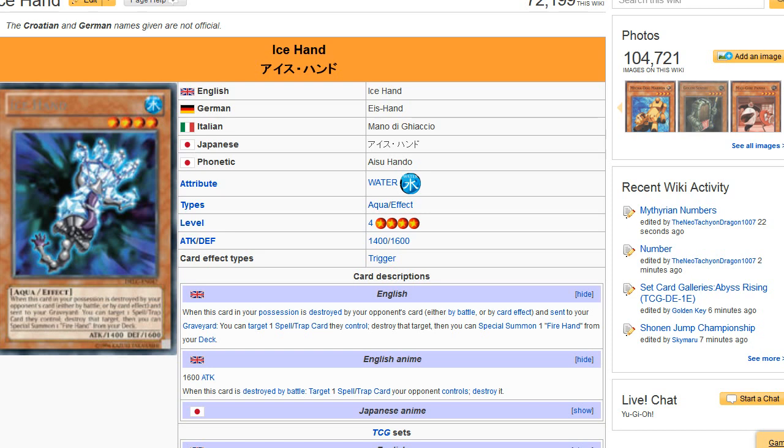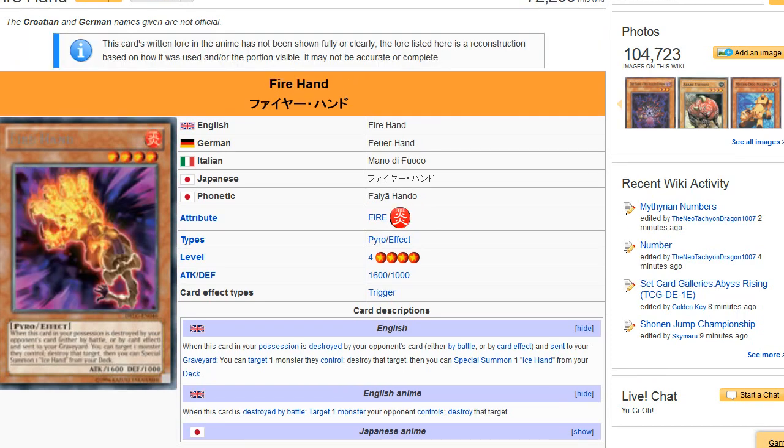You can potentially use one card and pop six cards. Let's say they have a huge field, let's say they tried to OTK you and failed. If they leave a monster that doesn't have too much attack — so you don't take a whole bunch of damage when you crash your monsters — you can deplete their entire board. That's a really insane effect.